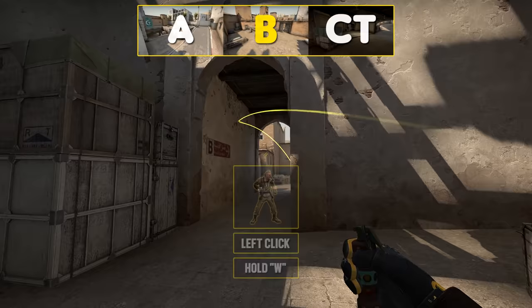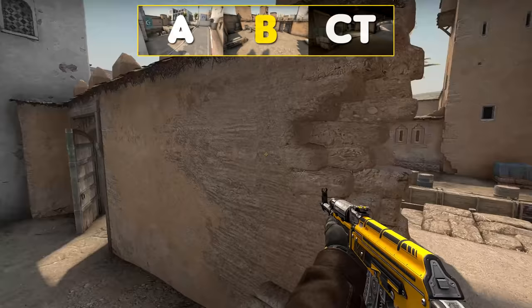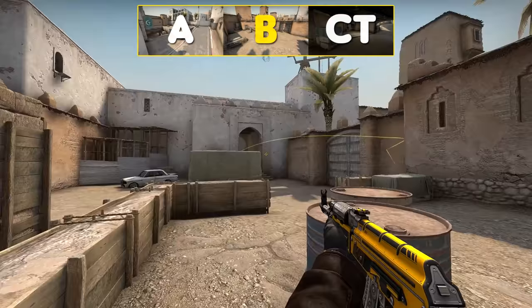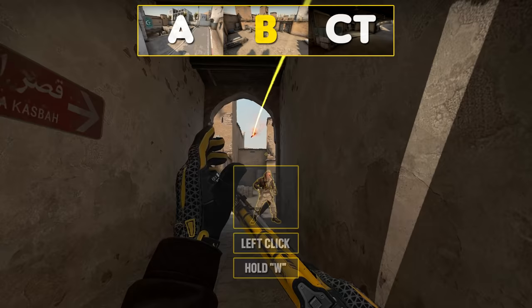The next players should chuck a few flashes into this corner, as this doesn't blind T's but will blind almost every CT angle. One of the players in the back should also molly platform just in case.